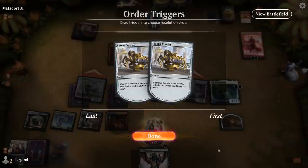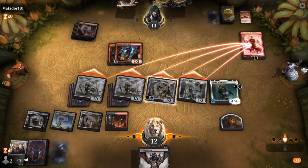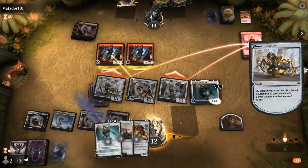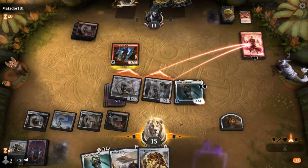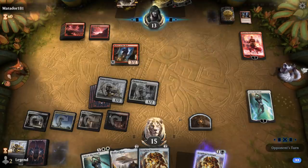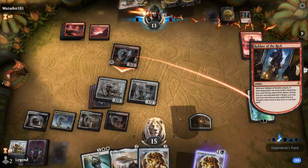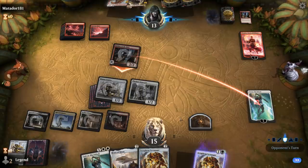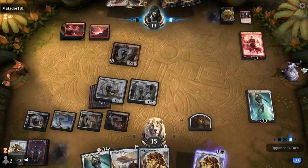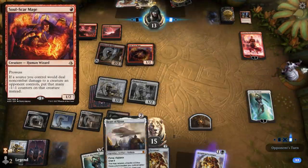We all go at Chandra. They block Scrap Heap and we sacrifice the Courier. Heart of Kiran drawn — definitely going to be useful. Robber goes after Gideon and finds a Bonecrusher Giant — one of their better hits since they can use both the adventure and the creature half. Then it's going to be a Soulscar Mage, which can potentially shrink down Heart of Kiran, so that's quite effective. Chandra adds mana.